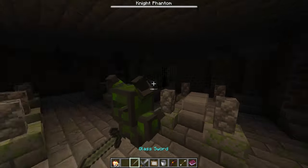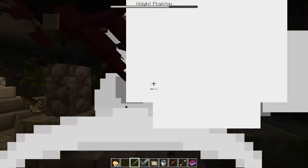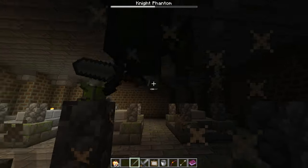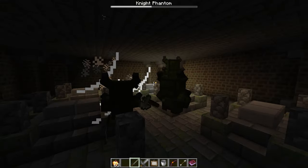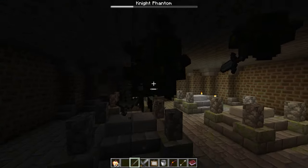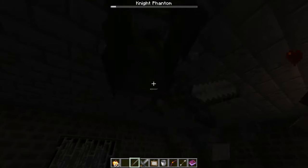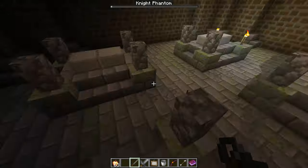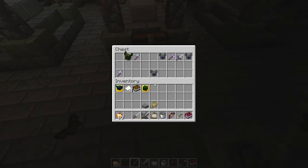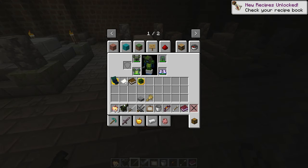That's kind of cool — they're just a whole load of these phantom guys, and they drop the phantom armor that I'm wearing. They make funny little noises as well. We got a chest in here with a Knight Phantom trophy and a whole load of different armors and weapons.